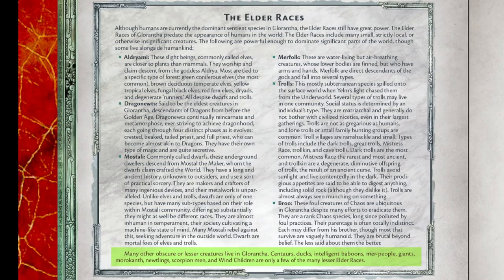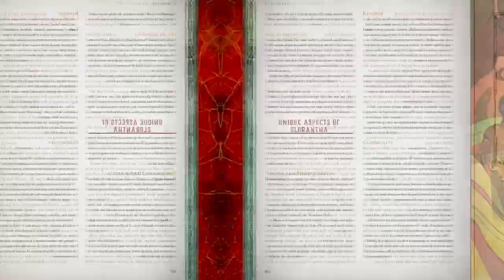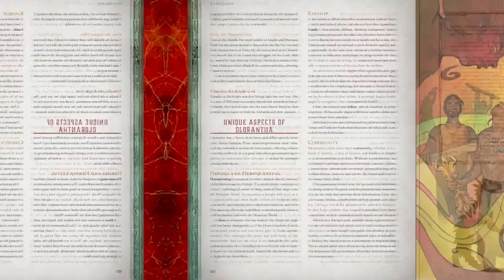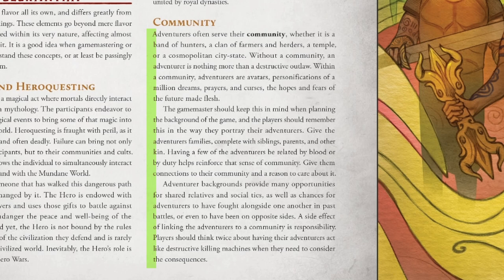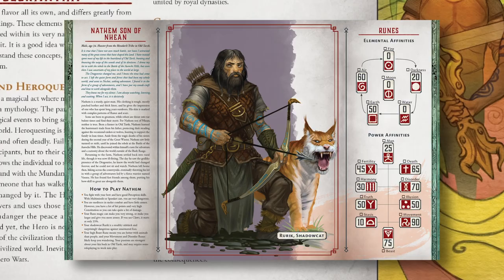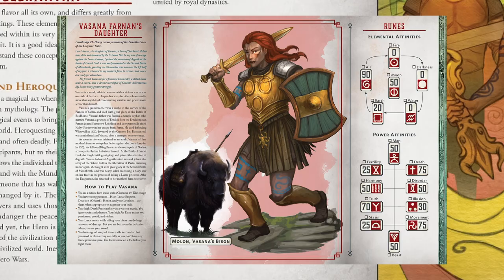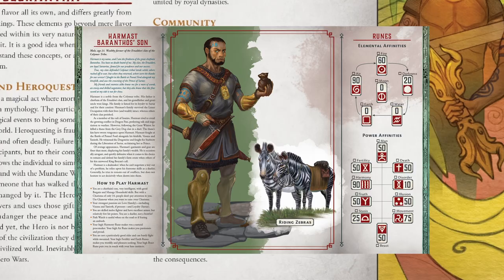This is a fantasy roleplaying game that's been in the oven for almost half a century, so you're going to have a hodgepodge of fantasy races. But I think the setting could also be pretty cool as a human-only one, where sober inter-cult politics and intrigue are front and center. There's a really cool note about the PCs' role in society — it's mentioned that PCs are supposed to be adventurers, quote, 'avatars, personifications of a million dreams, prayers, and curses, the hopes and fears of the future made flesh.' So they are stalwarts and champions in their cult or clan. This is interesting because it means a PC is always known, with expectations upon them, creating connections between PCs and their community that hopefully lend to more interesting storytelling.